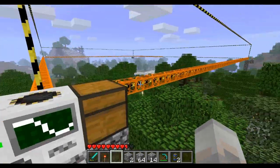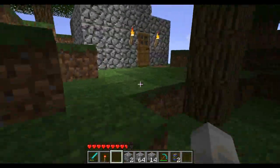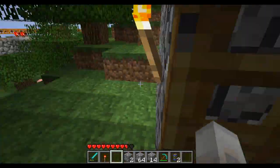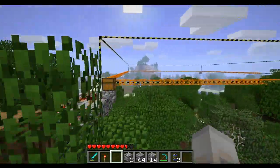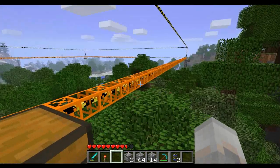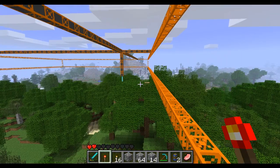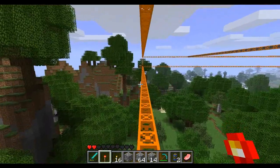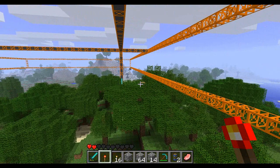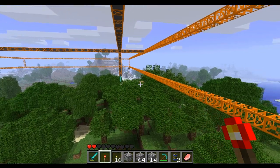I'll just stop recording for a little bit and let this thing go, and then when it's done with the piping we'll see what happens with the trees. Okay, so the crane is up and running — it's clearing away a layer of leaves, but it doesn't seem to actually collect them, which makes sense. But in order to get to the wood, it first has to go through a whole bunch of leaves.